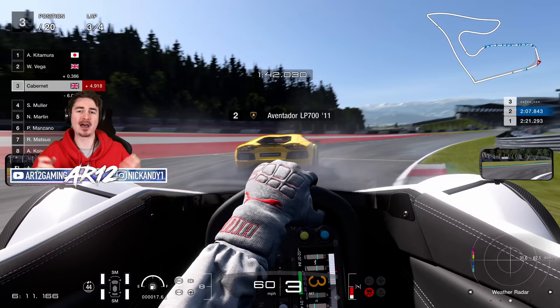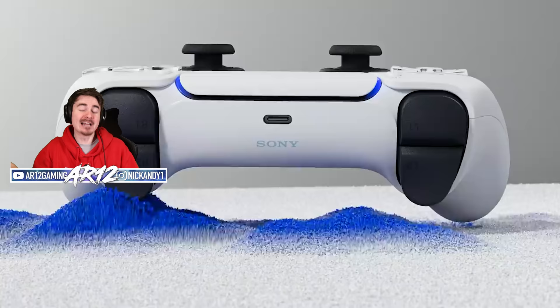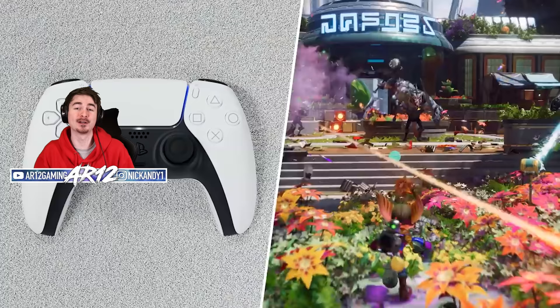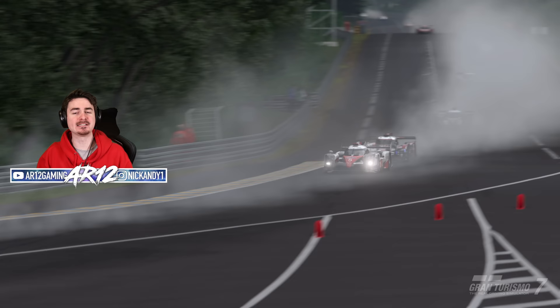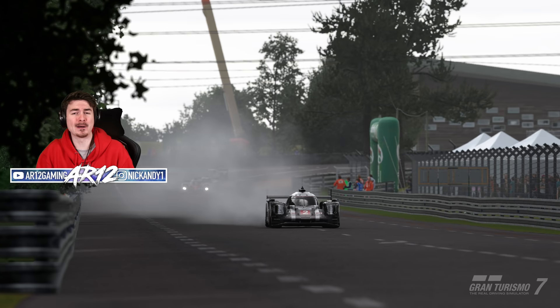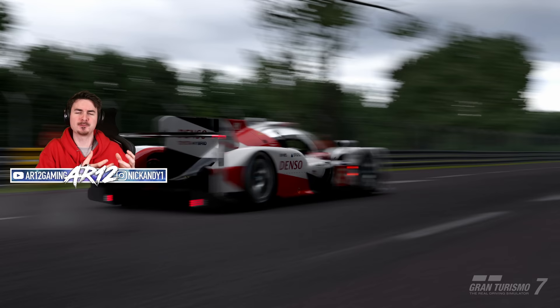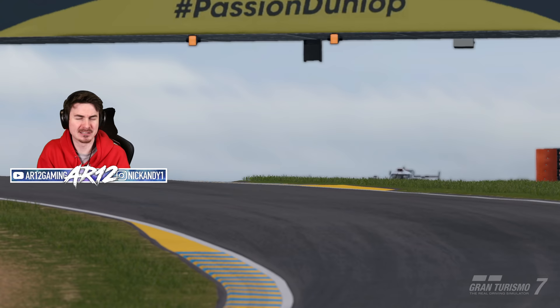Another really cool thing the developers mentioned was the PlayStation 5 haptic feedback on the controllers. If you haven't used a PS5 controller before, the triggers are super cool — they'll actually push against you. The developers said it's really cool on braking when you're engaging ABS or when you lock up your wheels. That said, I feel like I'm actually going to be playing GT7 more on a wheel. I played a little bit of GT Sport on a controller and it felt okay, but I feel like a game like this should be played on a wheel — so let me know in the comments what you would suggest.